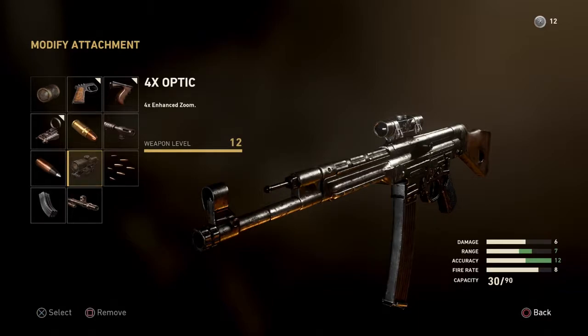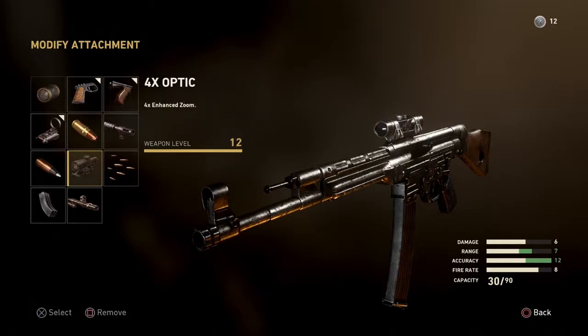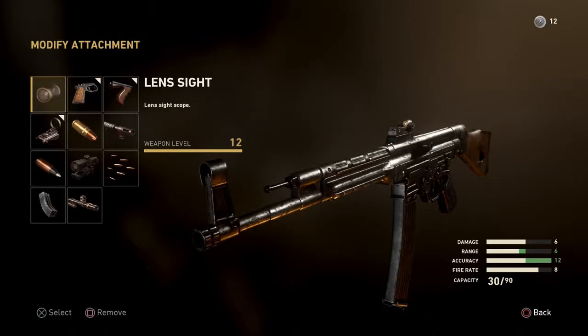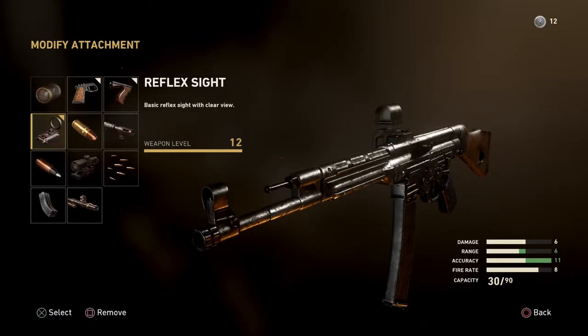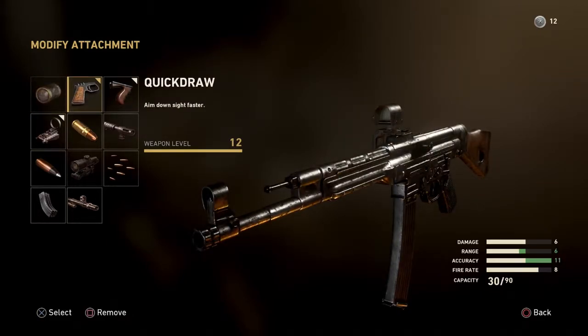With the four times optic you get an accuracy bonus and extra range, but the four times optic is not a good sight to use on an assault rifle. You could also use the lens sight, but the reflex sight is more open and I get more kills with it. Quick draw just lets you aim down sight faster, and grip obviously reduces weapon recoil while aiming down sight, which always helps in gun fights.